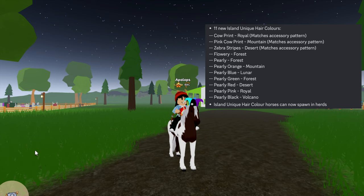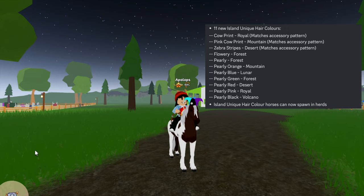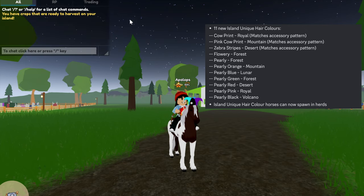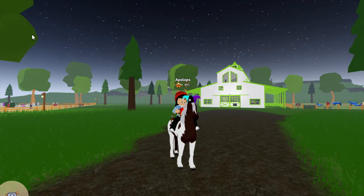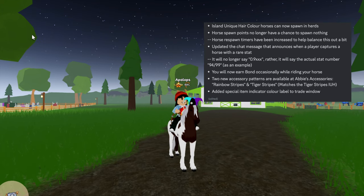Blizzard Island and Jungle Island are not getting a new hair — I think they've already got too many on those islands anyway. So those are all the new island unique hairs joining the game. Island unique hair color horses can now spawn in herds, which is great! If something pops up on your screen saying there is a herd on an island, go and check it out because there might be an island unique hair horse in it.